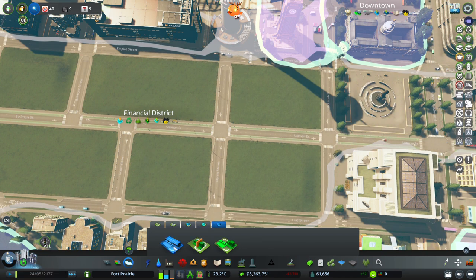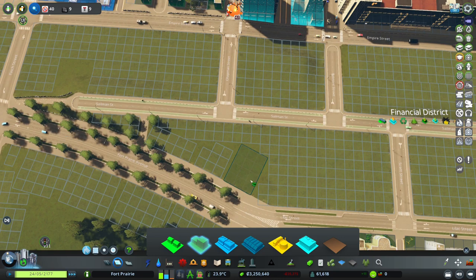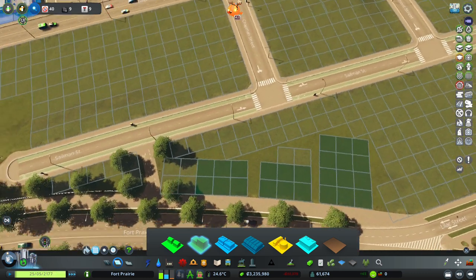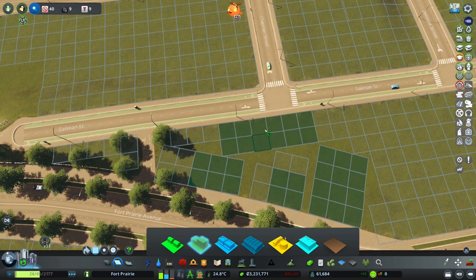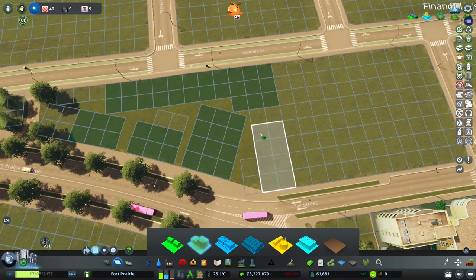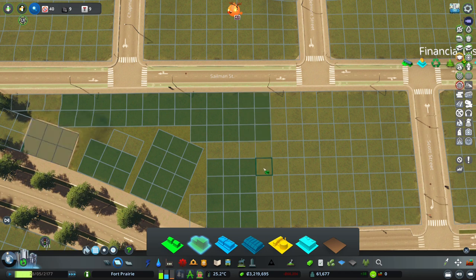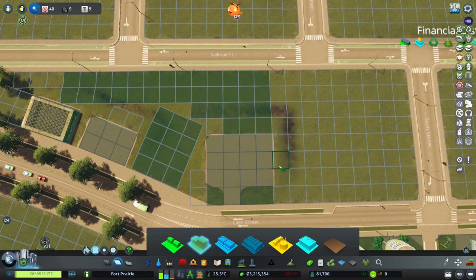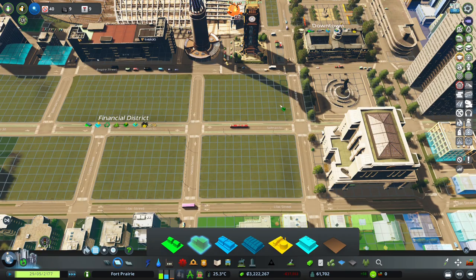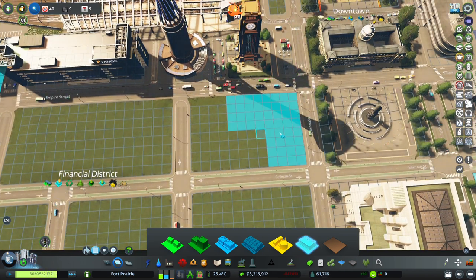We need to start with residential because we have so much demand for it. Let's get a few condos along in here with Green Cities DLC residential. Then we can probably get another condo to fill the gap between the two. Now we can start thinking about offices - I definitely want offices along McIntosh and Empire streets. Let's get some office zoning with a four-by-four system and see what pops up.